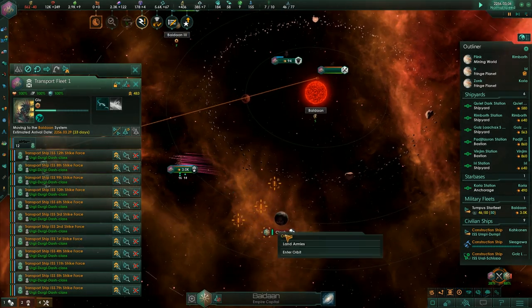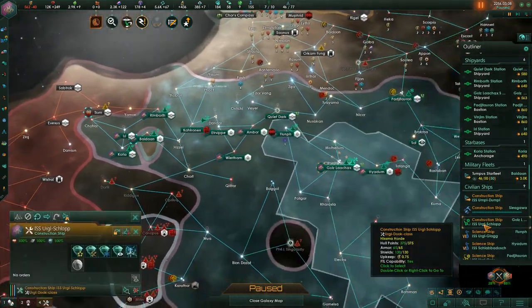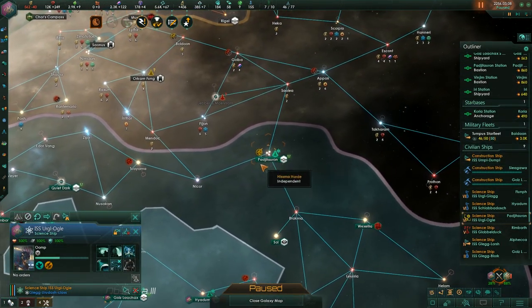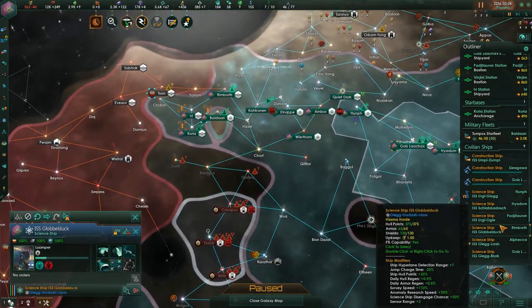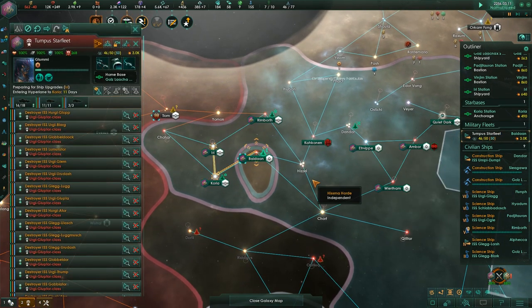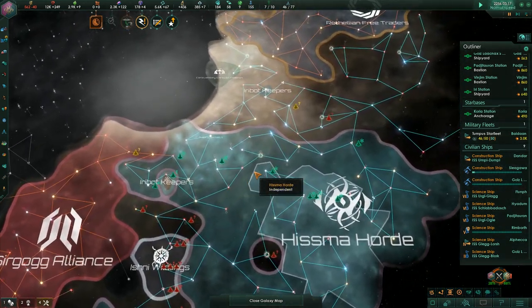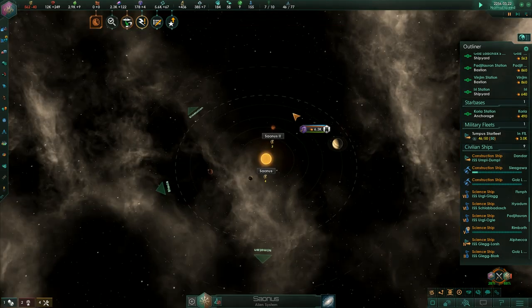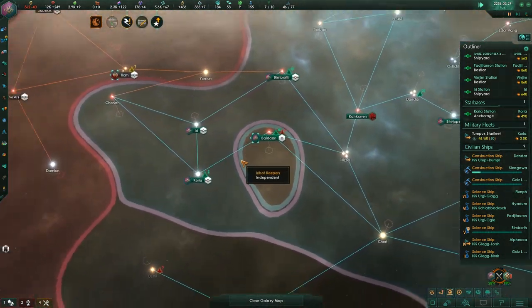They're now gone. We'll upgrade and land armies — they only have one army there, so that should wipe them out. The science ship doesn't have much to do; we can explore over there. This will be the end of that fight. They technically have one system left but it's not a world, and you need worlds to survive.